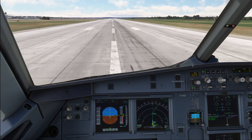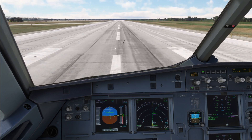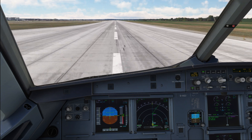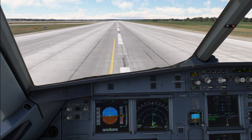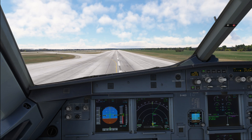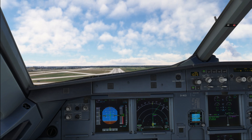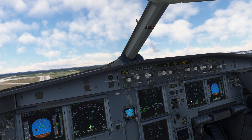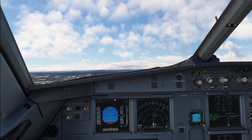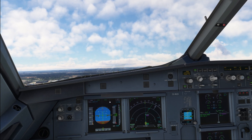Passing 80 knots — going to side stick neutral. 100 knots — cross-checked. V1, rotate. Nice and smooth rotation to 15 degrees. Positive climb — gear up. NAV checked. And autopilot 1 — let's have the autopilot fly the plane so we can focus on what's happening next.